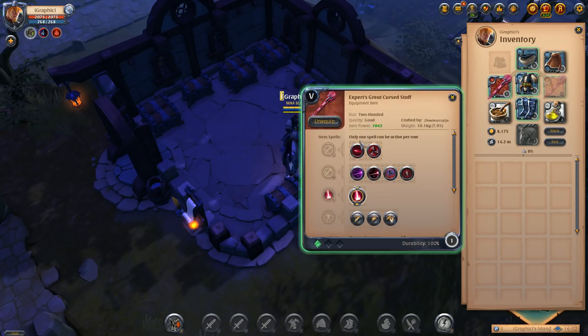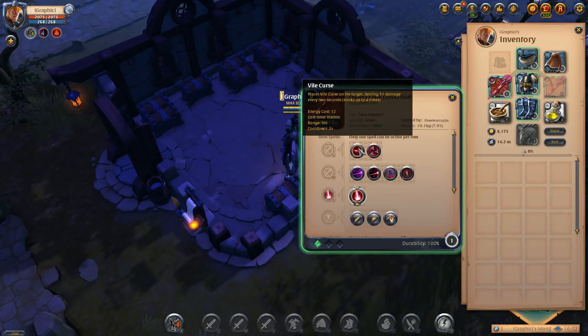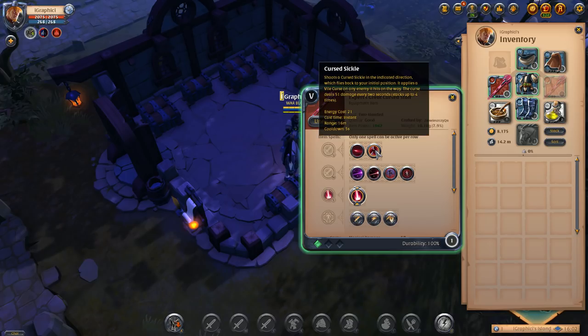This hell gate build is absolutely devastating, as I said in the previous episode. The great curse staff places a vial curse on the target dealing 51 damage every two seconds, stacking up to four times. This is the skill you'd be using for PvE since they're standing still — you kit in and out and it'll apply two stacks to everything in the area, so you can apply your stacks much faster.